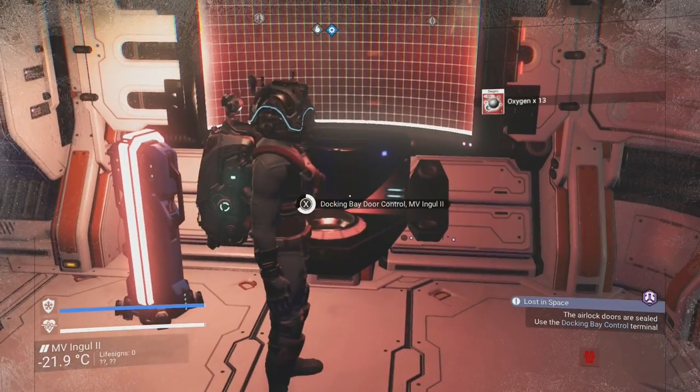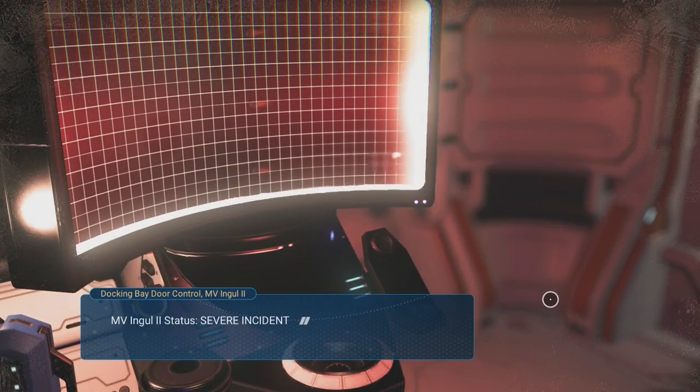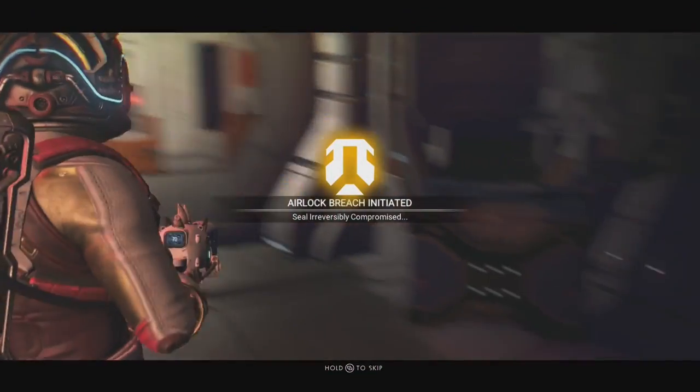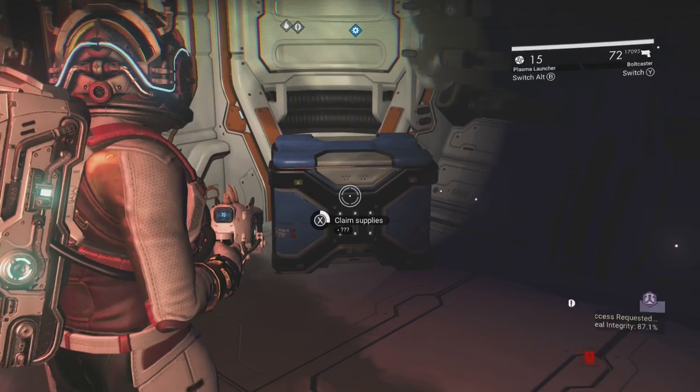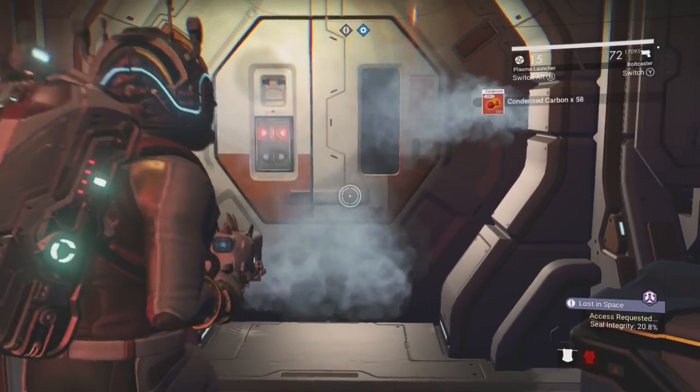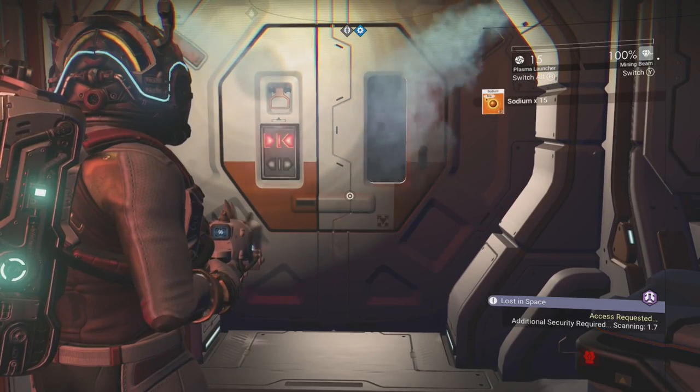When you arrive at the derelict freighter you will have to open the airlock using this terminal right here. Make sure to check the box next to it as this will drop a guaranteed three repair kits and some sodium and oxygen. These will be needed to recharge your life support systems as derelict freighters are cold and will slowly damage you.